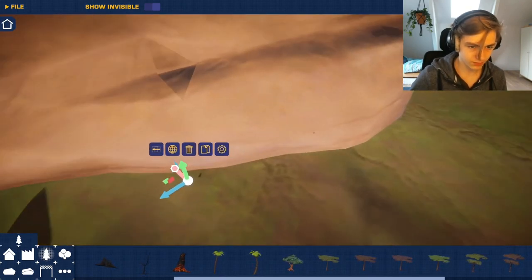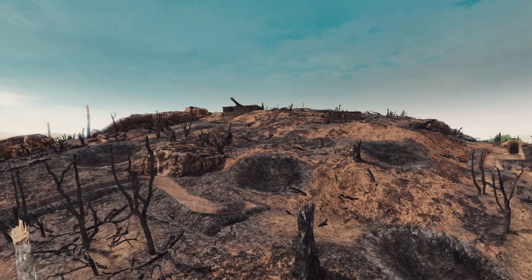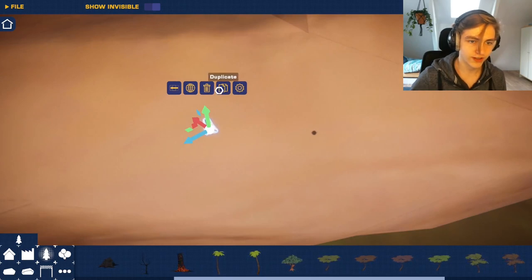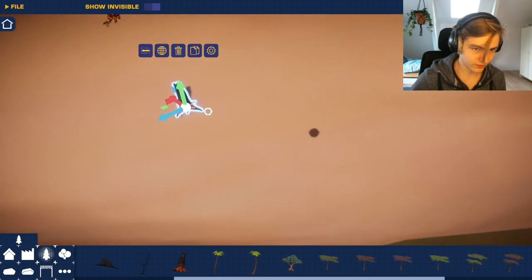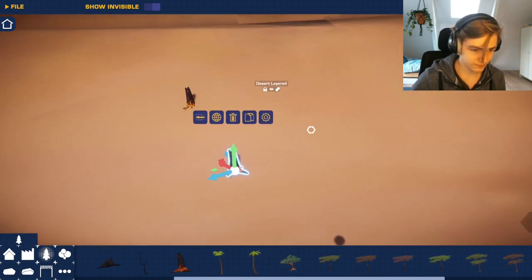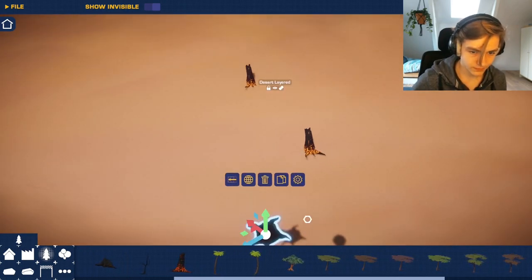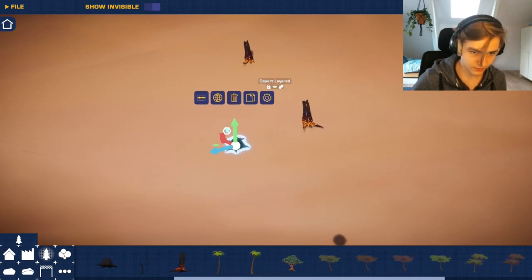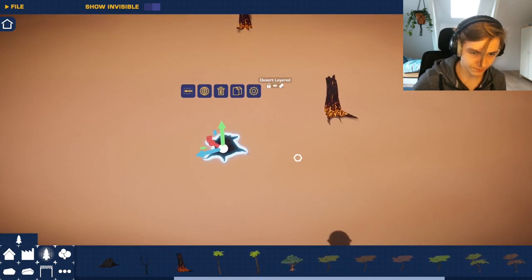I could probably put a reference image of a Rising Storm map — Hill something something. I don't know all of that off the top of my head. There are a bunch of those places in the game. This is probably an easy way to use those square terrain pieces.